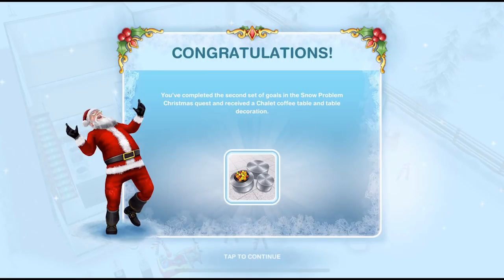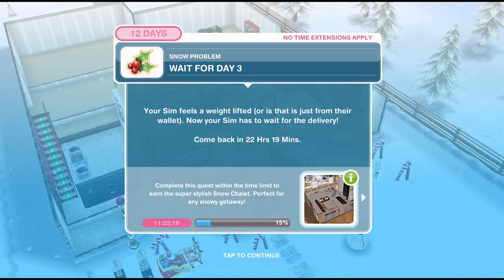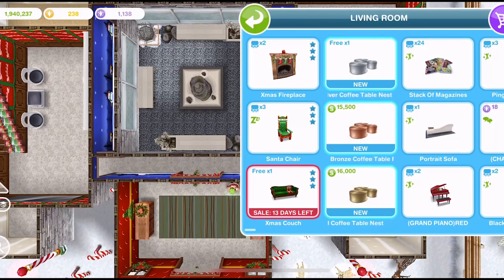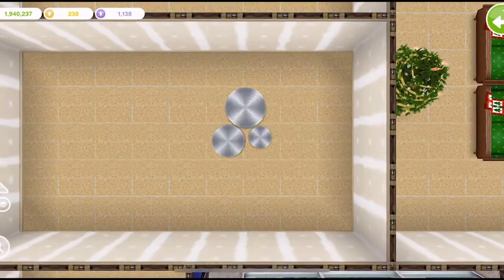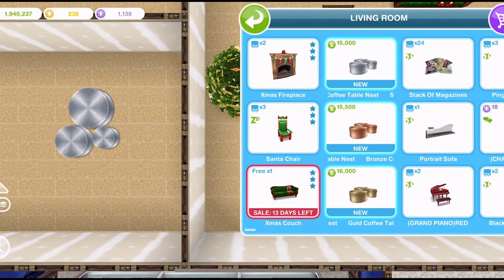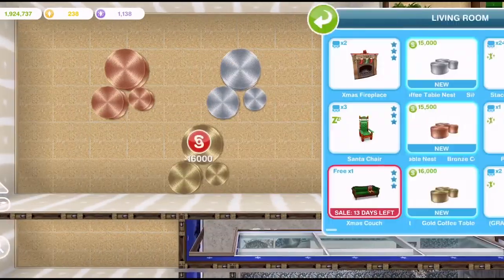Congratulations — you completed the second set of goals in the Snow Problem Christmas Quest and received a chalet coffee table and table decoration. We now have to wait for day three. Depending on how long it has taken you to complete days one and two, you may not get the pop-up to wait for day three. Because I've completed them so quickly, I have to wait until tomorrow for day three. The prizes are found in the living room section of the home store. We have three colours of coffee table nest: silver, bronze, and gold. The first silver one is free, then they are 15,000. The bronze is 15,500 and the gold is 16,000. I love these.